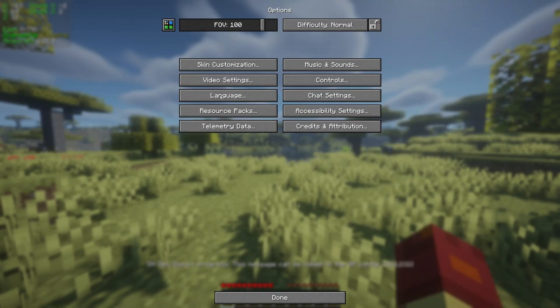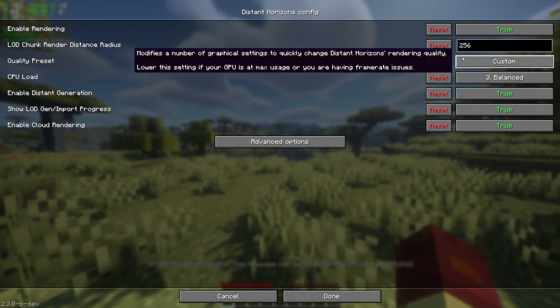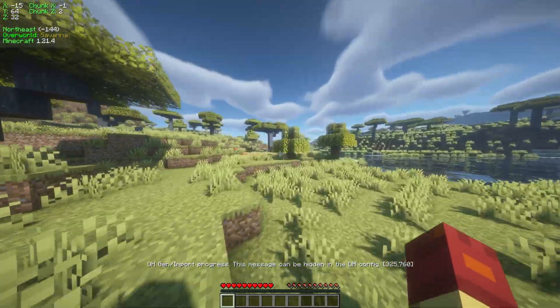If it's still not running well, then you can go into Options, click this button over here, and then you can adjust these to lower settings — the Quality Preset and the CPU Load — and that should be enough to get your performance really up and running.